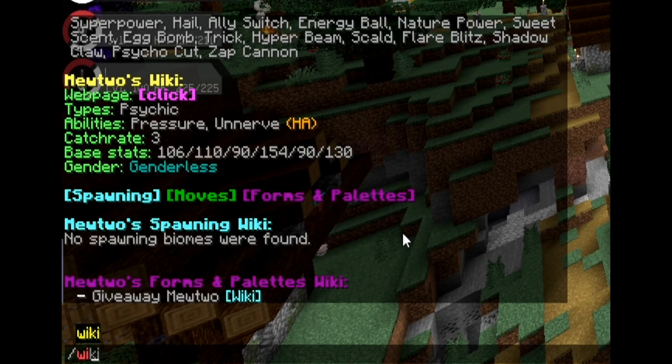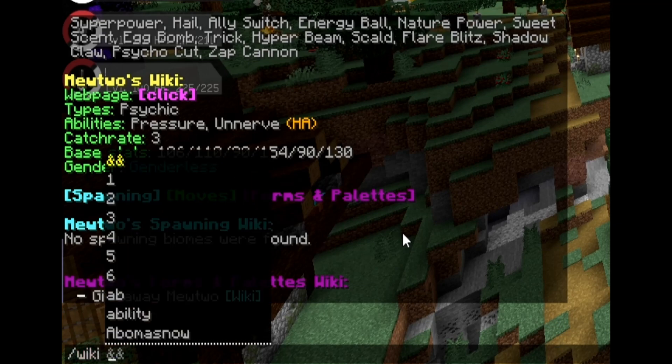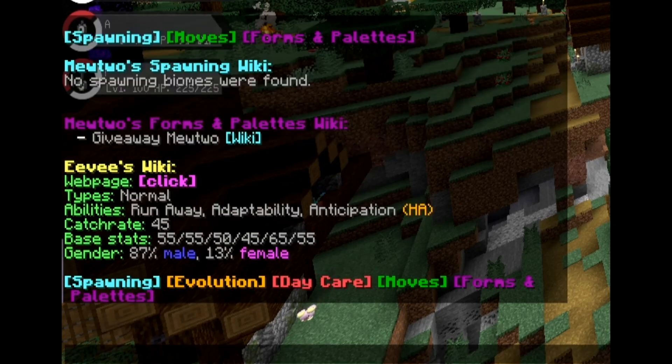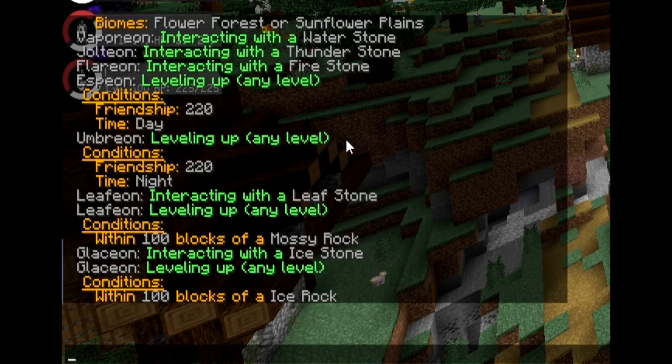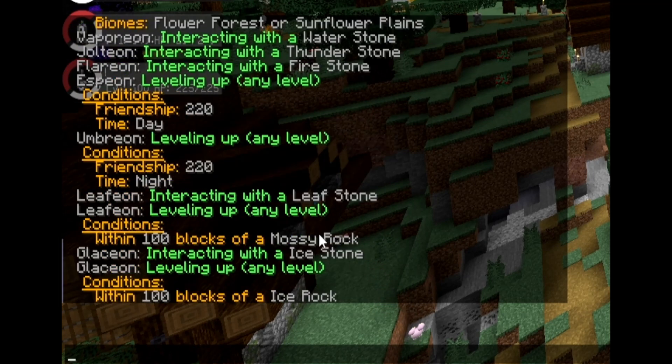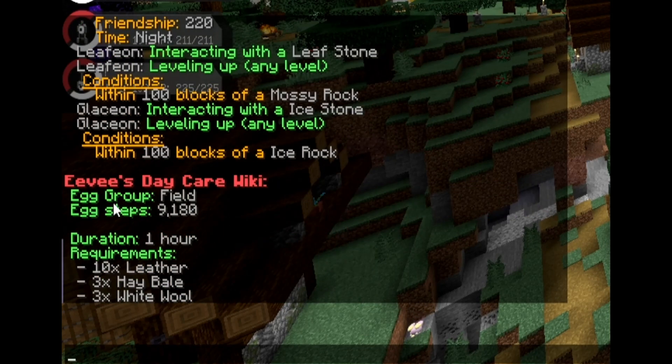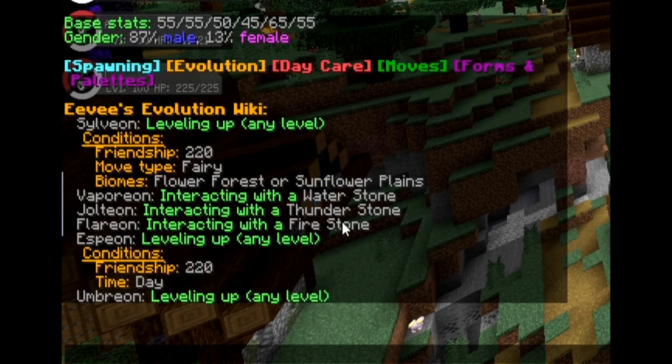Now I'll show the slash wiki command on a Pokemon I know has different forms that can spawn in the world — so I'm going to do slash wiki Eevee. Under wiki for Eevee, you'll see there are even more tabs: evolution, daycare, and forms and palettes. If I click evolution, it shows all the different ways you can evolve Eevee with all the information you'll possibly need. If I click daycare, it gives you the daycare information: what field group it is, how many steps you need to walk to hatch an Eevee egg, the duration in the daycare, and the requirements — because with the new daycare, sometimes you have to give it items.